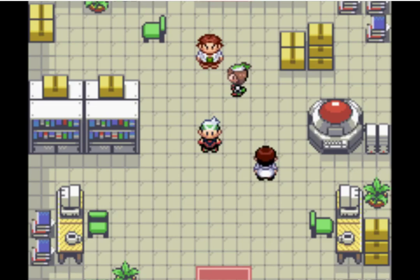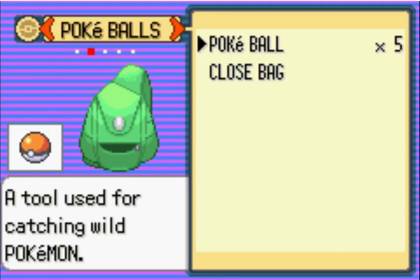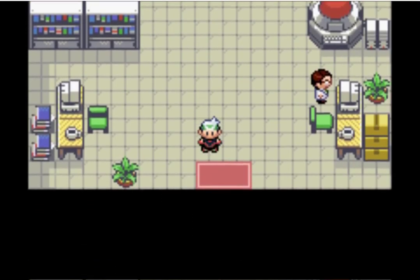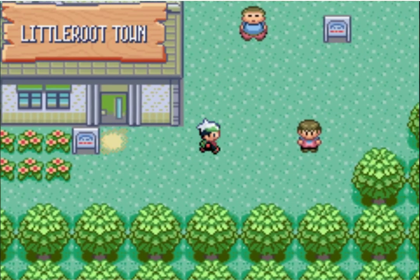Hello everybody, and welcome to part 3 of the Pokemon Emerald Walkthrough with Counter-Search. In the last part, we finally received some Pokeballs. So in this episode, we're gonna get out of here, do some exploring, some battling, and we're gonna catch some Pokemon for once.